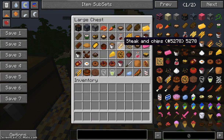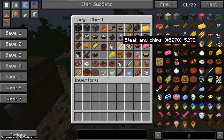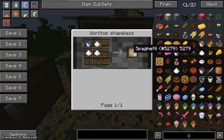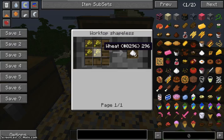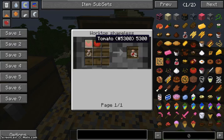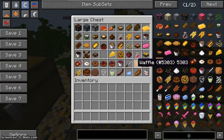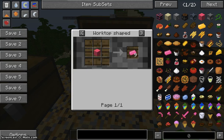Next is steak and chips, made just like that — looks really cool. Next is spaghetti, which looks yellowish — you need three flour and a water bucket. Flour is made from four wheat and gives you six. Next is pasta: three spaghetti, two tomato sauce, one cheese, and a bowl. Tomato sauce needs two tomatoes and a glass bottle, giving two. You get tomatoes from planting tomato seeds.